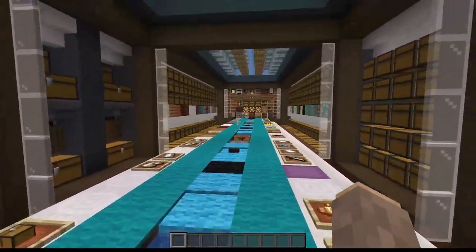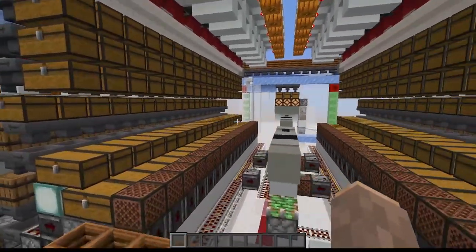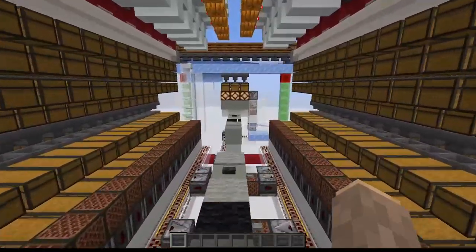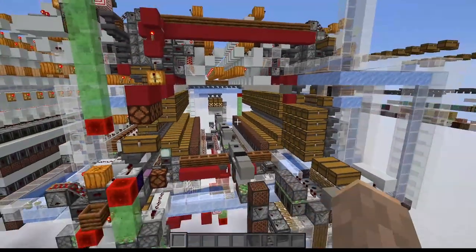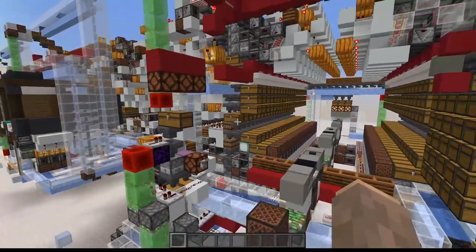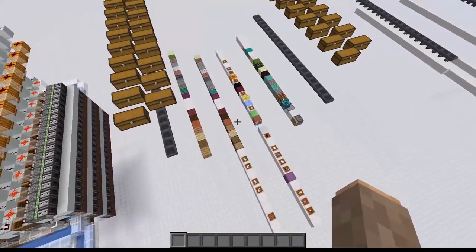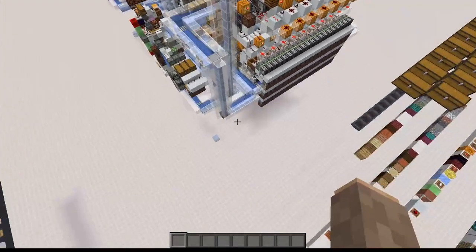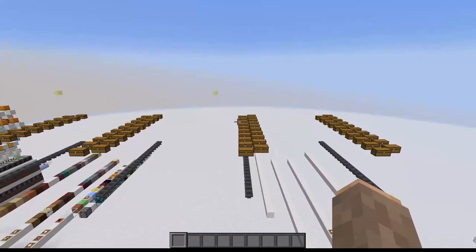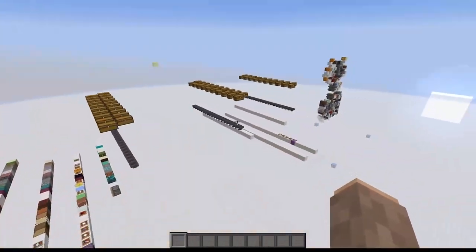For people who want to do their own decoration, I've also added a schematic of just the machinery. The gray carpets and concretes are blocks you'll probably want to change since they're visible. You could just build this and then paste in your own decoration. You'll also need to take one of the item assignment schematics — either the pre-assigned one or the unassigned version — and paste that in over it, then manually assign items yourself.